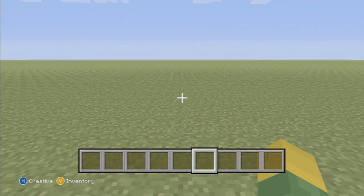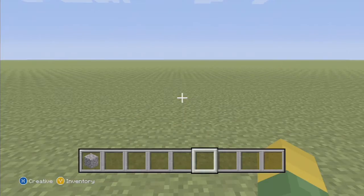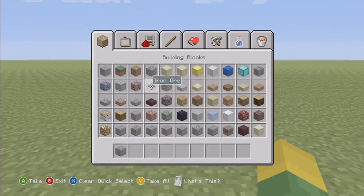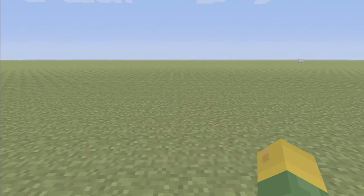Hey guys, welcome back. I'm going to show you how to build a quick redstone door that doesn't use a whole lot of resources. First, get your cobblestone, then your redstone, your repeaters, and a lever.